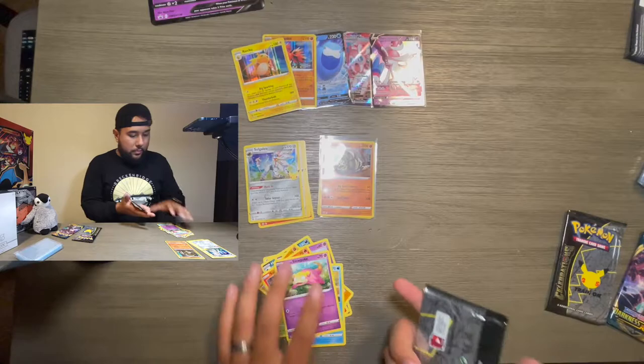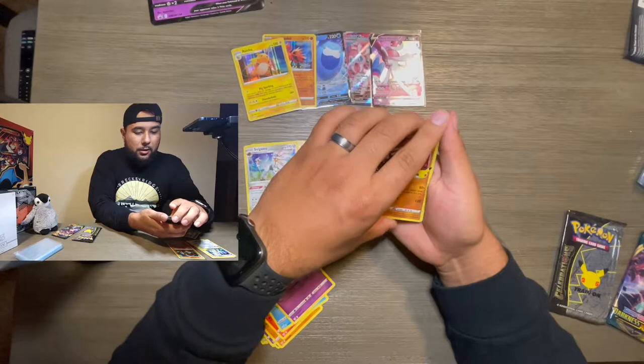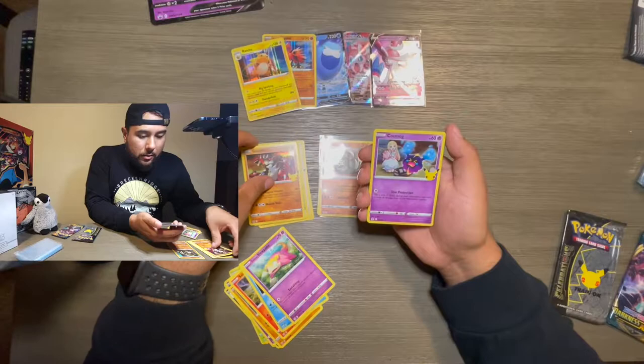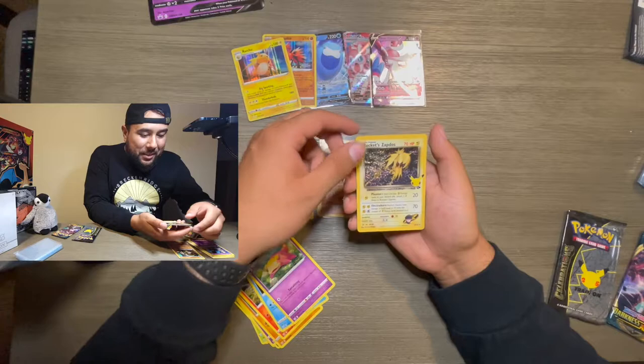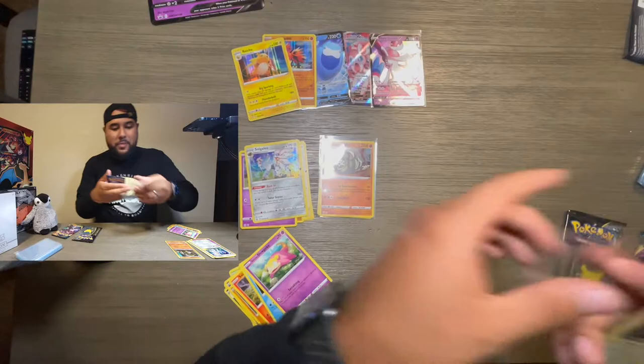Pretty nice. Let's go back to Celebrations. Oh, a Groudon — holographic Groudon — that's actually one of my favorite Pokémon. A Cosmog, a Rocket's Zapdos from the classic set — oh that's nice — and another Solgaleo. Let's sleeve this bad boy up.